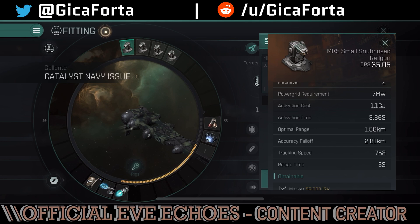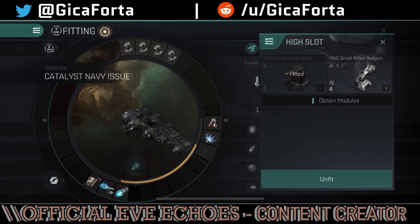The range is increased as per the roll bonus, but these are close range weapons — with a decent range of about 1.88 kilometers — so it's not something you'd want to shoot from far away. The accuracy falloff is poor because Gallente guns are not Minmatar guns. They don't excel at accuracy falloff, but they compensate in damage. The Gallente weapons have a bit more damage just to compensate.